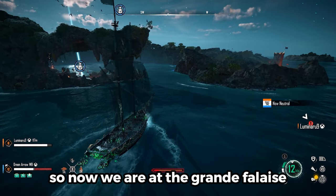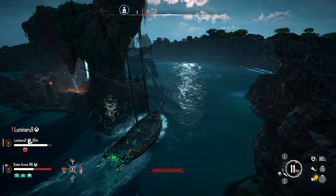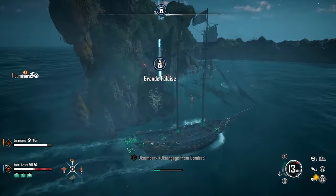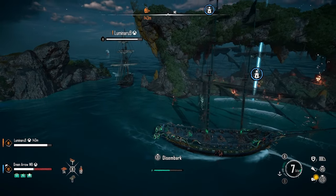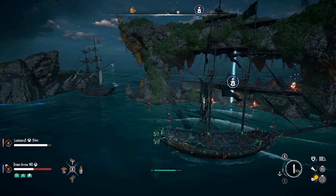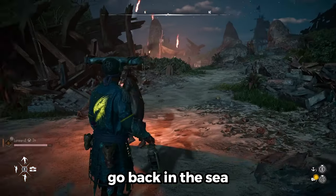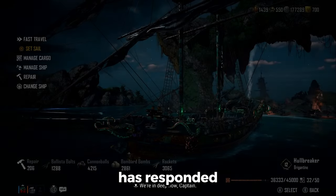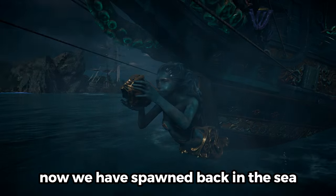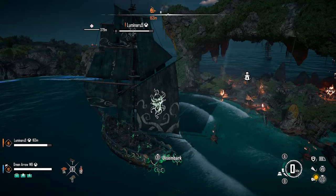So now we are at the Grande Fallas Outpost. What we are going to do is disembark, and then once we disembark, we are going to go back into the sea. And then I will show you that the Jammah Haribu has respawned.